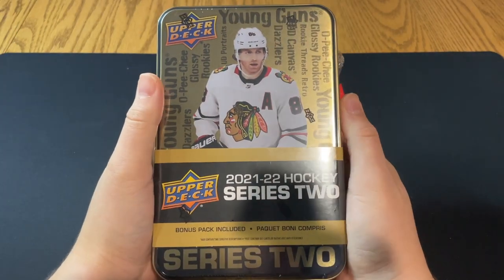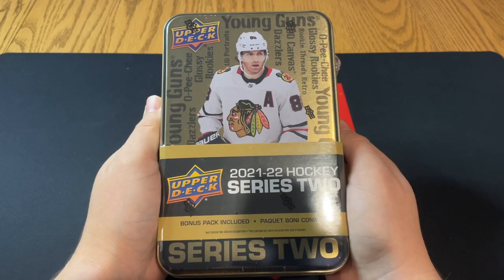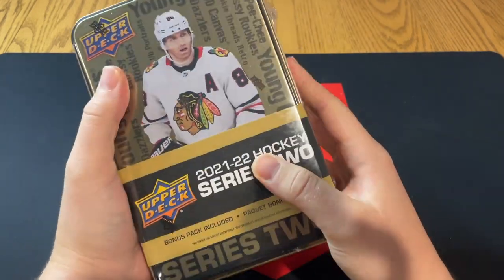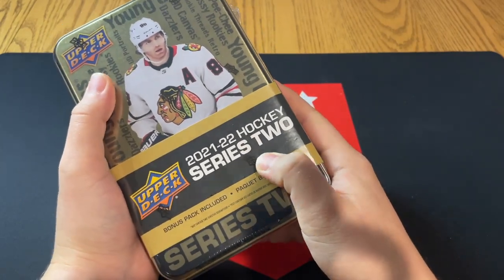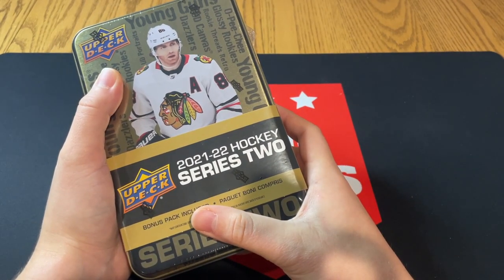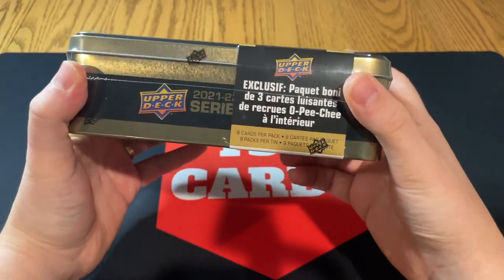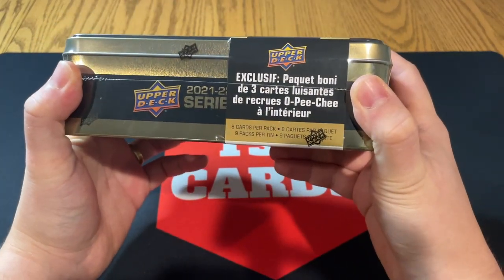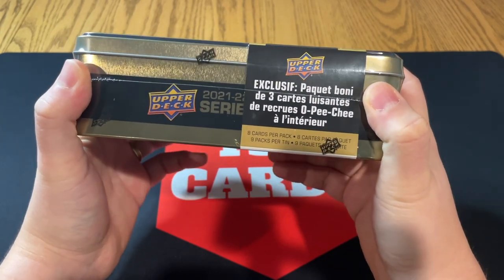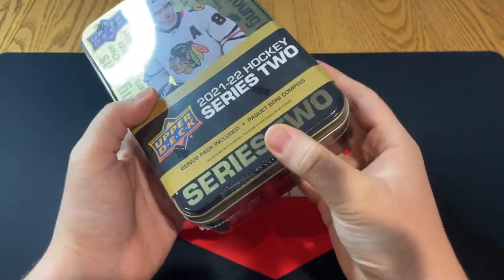Good day everyone, welcome back to TSG Cards and welcome to another tin break. I picked up another one — did a little Boxing Day shopping. You saw from my last video we explored some retail Extended, but I did pick up a 21-22 Upper Deck Series 2 tin picked up for $22, so a pretty good price. You get nine packs per tin, eight cards per pack.